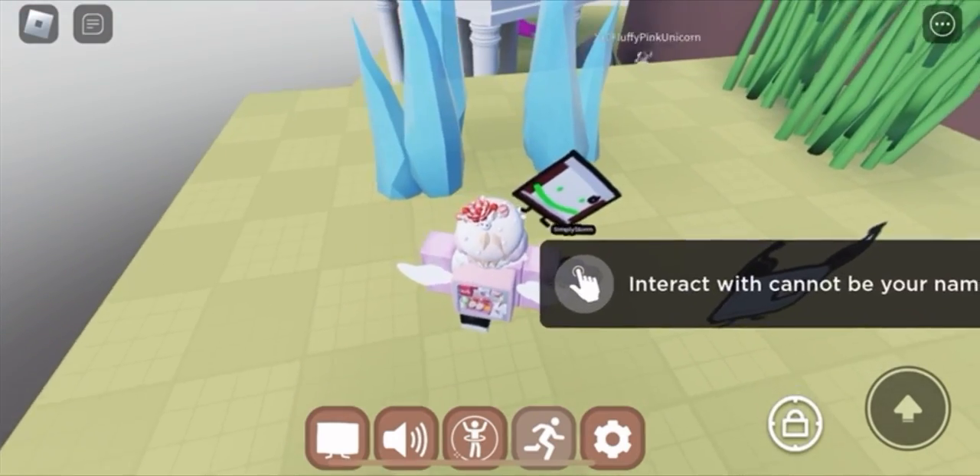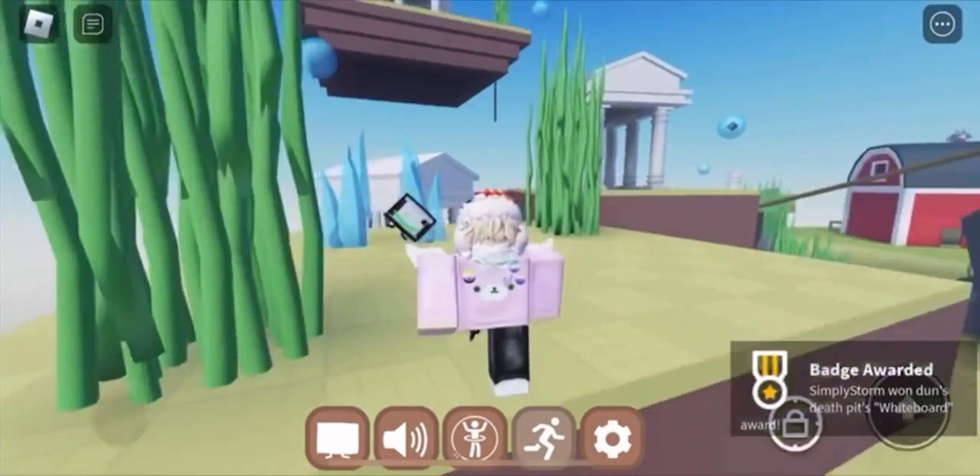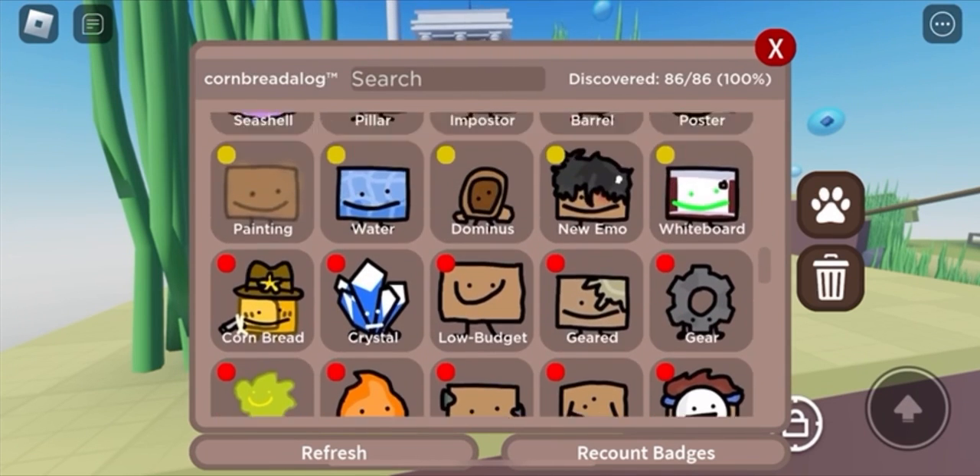Once you're there, touch it. You will get a badge right at the bottom of your screen, and that's how you're going to go ahead and get whiteboard cornbread in this update. This is the only new cornbread, and if you go in your decks, it'll appear there in the medium category.